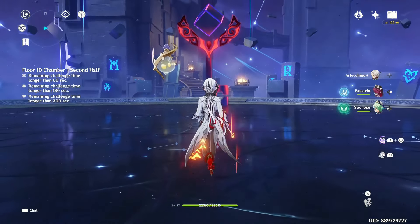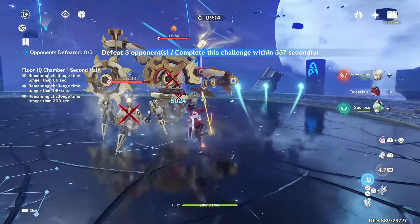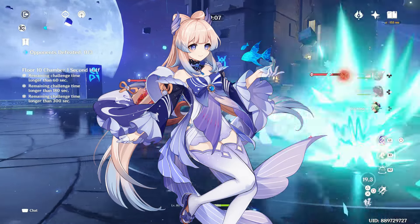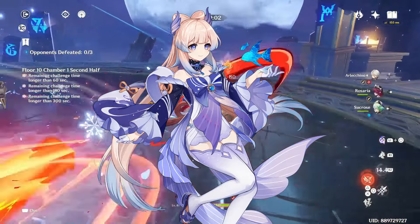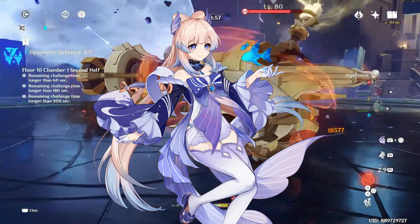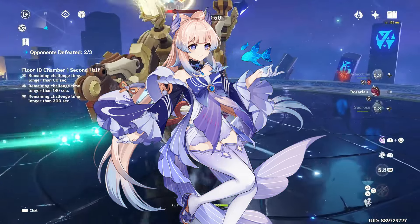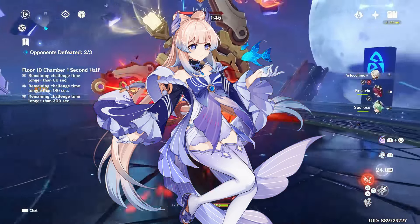Starting off the list we have Kokomi. Kokomi is a five-star hydro catalyst user who heals from her elemental skill and elemental burst, and her healing multipliers are based on HP. Most people consider her a five-star Barbara. To provide a good amount of healing she needs to be on field.